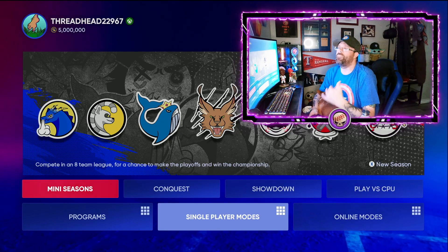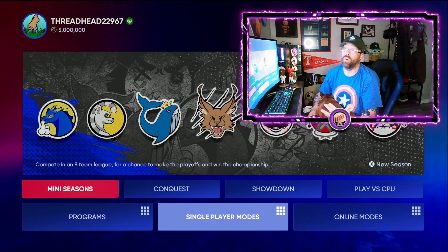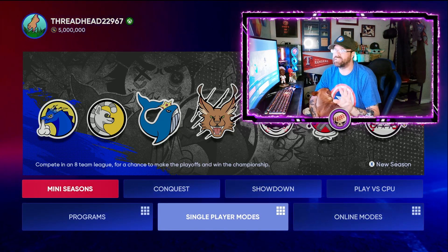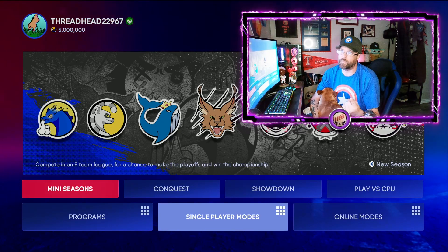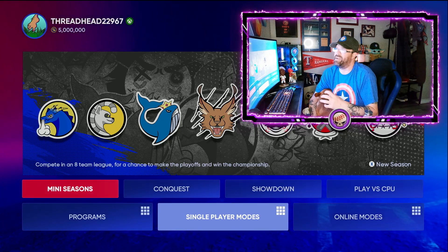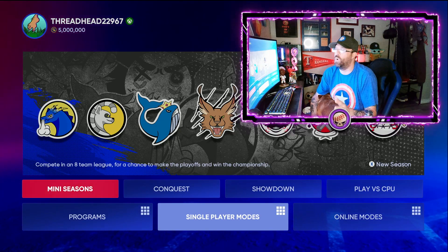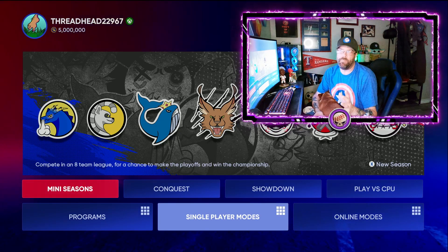We can't see the UI and the actual menu inside Diamond Dynasty for 23 yet because it's not out. But we know the things that are going to be in there. We know of three possible programs to start: the World Baseball Classic program possibly being one, the Captain's feature program possibly being another — we've seen the David Wright 92 card and some captain's cards — and the third one is going to be Team Affinity. One card for each team.